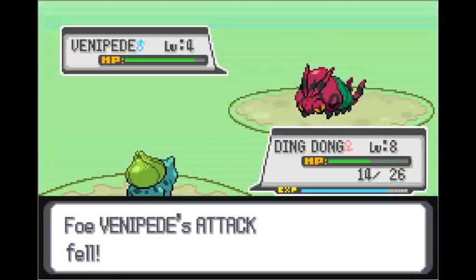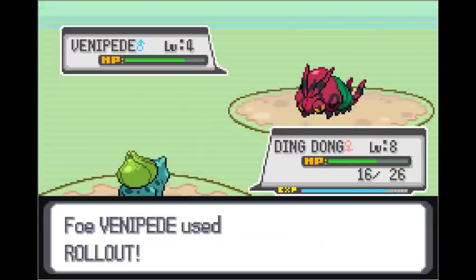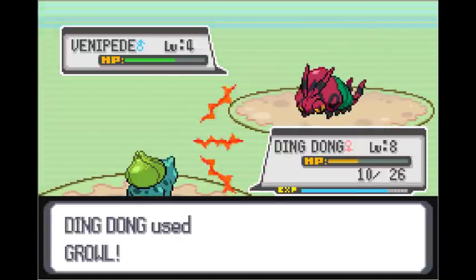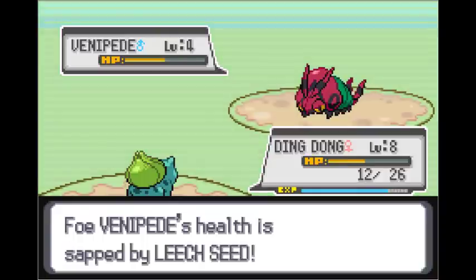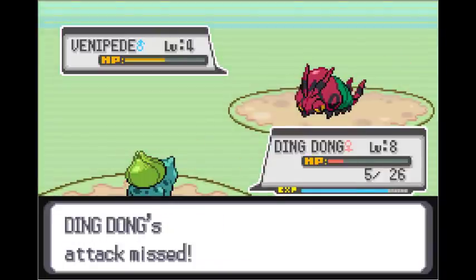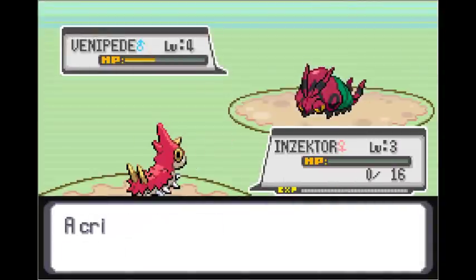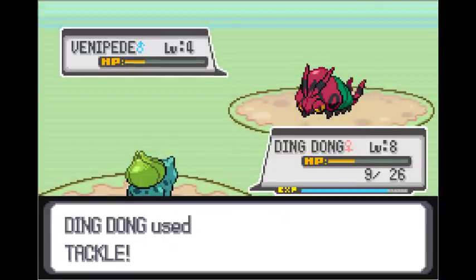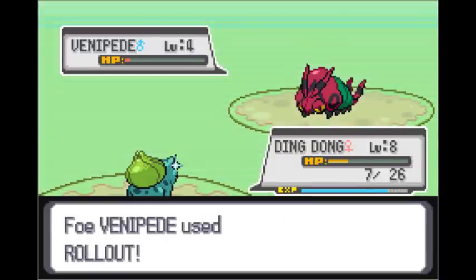Did you see that first trainer battle? It was so close. Leech Seed on Bulbasaur came in clutch and I barely survived that. Basically, I chose Bulbasaur precisely for that reason, as it's bulky and can do a lot of defensive stall shenanigans. After all, Nuzlockes are all about staying alive and safely taking hits.